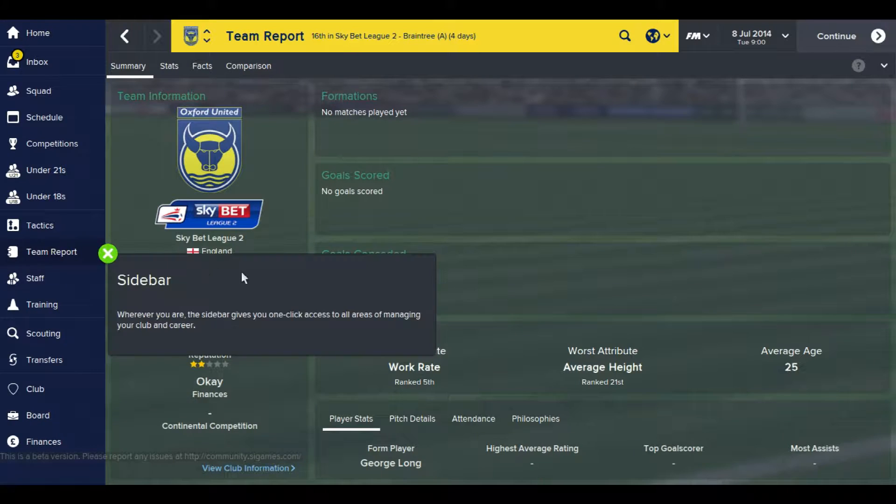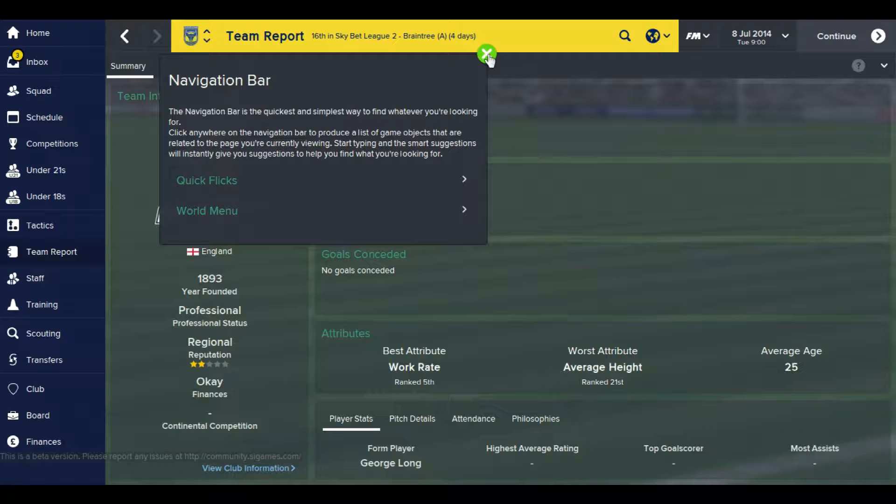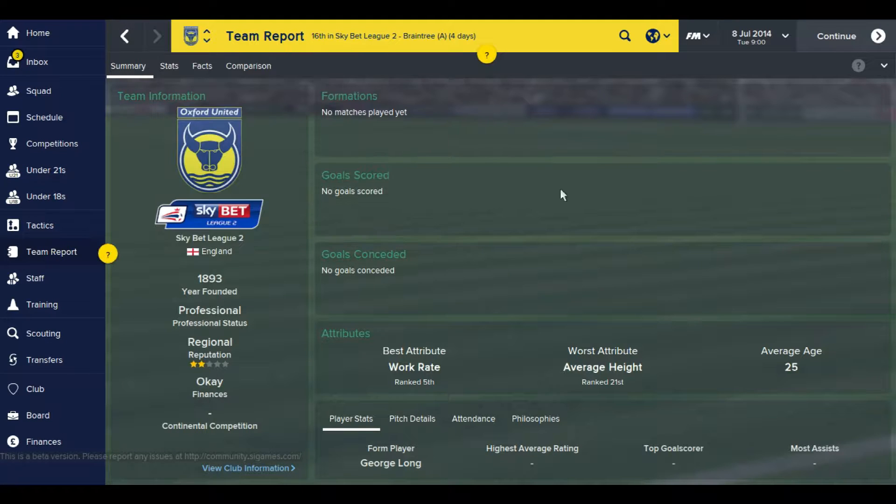Having a look at other things around, the team report looks pretty good. There are help tips showing up — when I started I put the tools and tips on to show me what's new, but in hindsight I probably should have found it all myself. They're quite annoying so I'll just keep clicking them off. The squad's quite young — average age of 25 years old, which is really, really good.